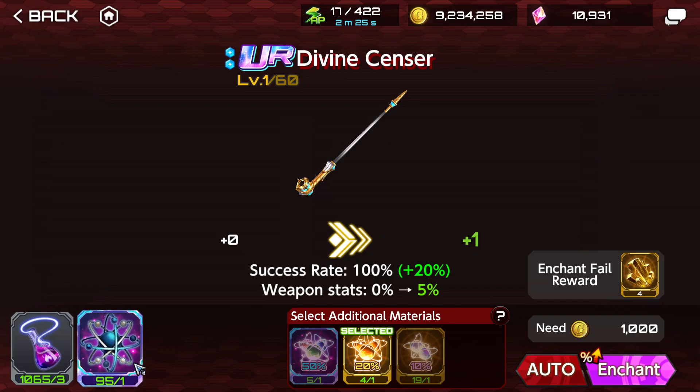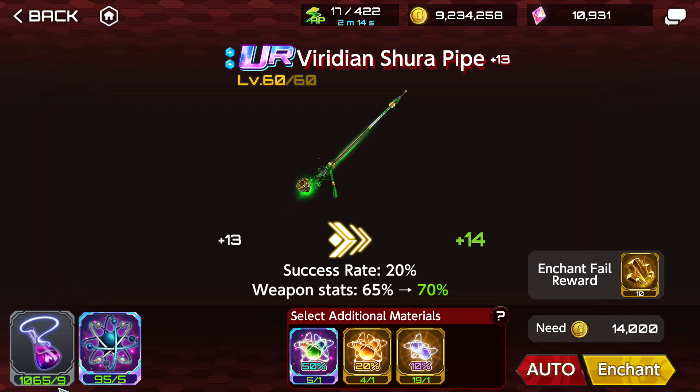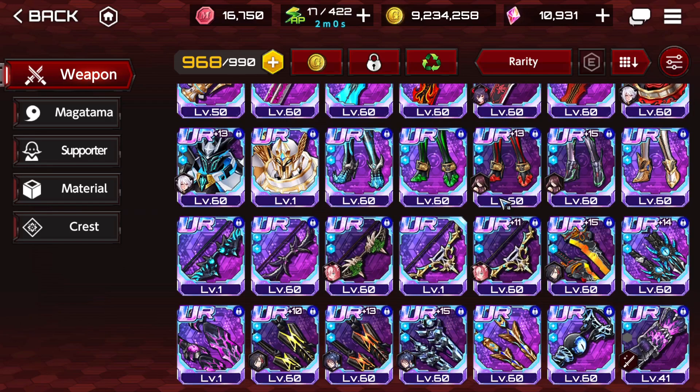As you progress, the material requirements go up. For lower enchant levels it costs 1 and 3 materials, but higher up it becomes 5 and 9. The further you enchant, the more materials it requires. Nowadays, though, we receive a lot of these materials through campaigns and daily quests, so it's much more F2P-friendly than it used to be.